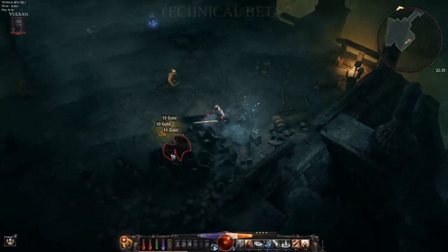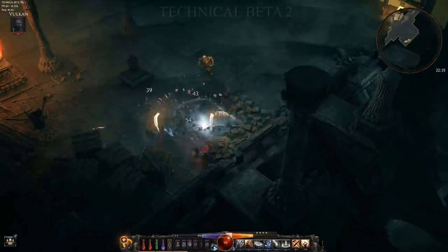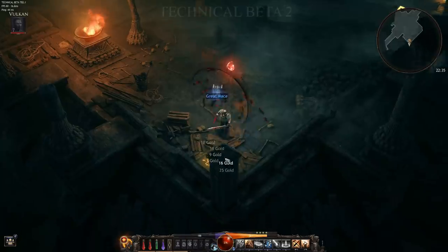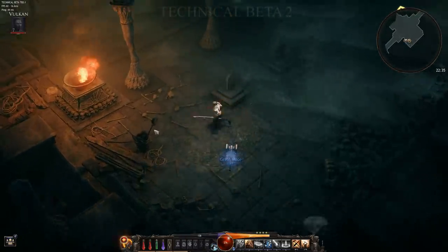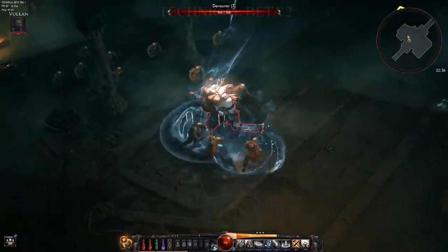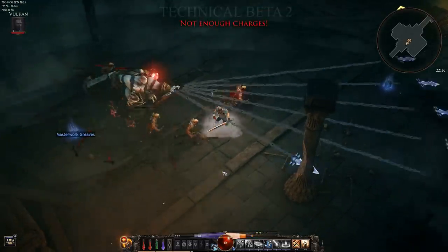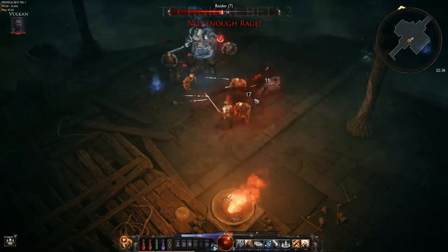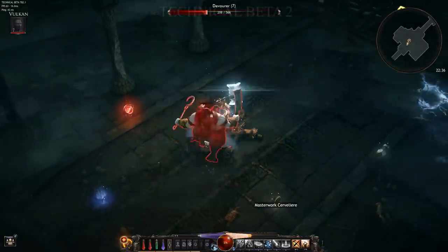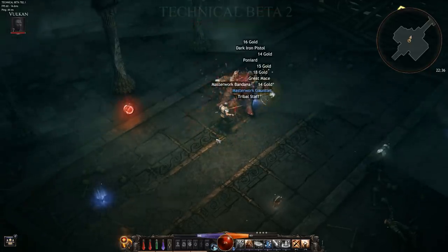Grabbing some gold — I'm curious what I'll spend all this gold on, because there's not really a gold sink in this game so far. There's just not really a gold sink here. Here's a Devourer — he looks fun, we'll see what his deal is. Oh, he's got some chains, that's a fun thing. Devourer — back down, get out, just accept your fate. There we go.